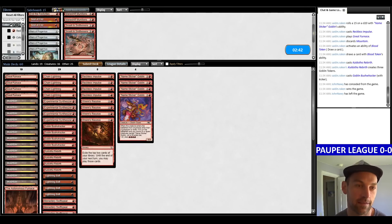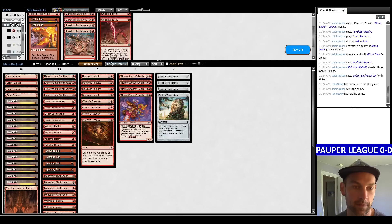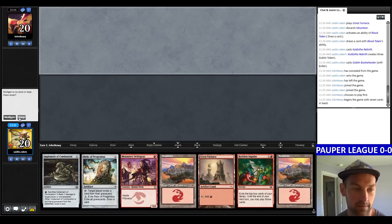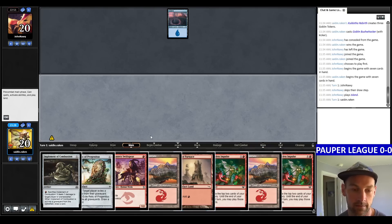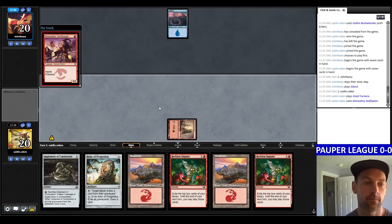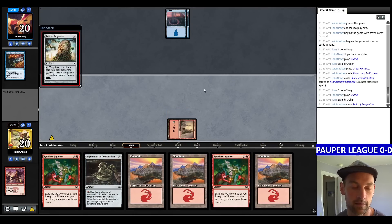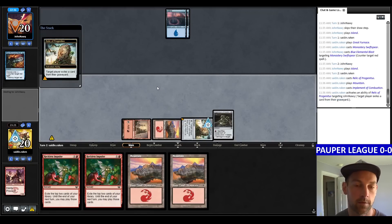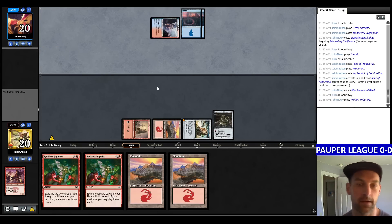For sideboarding we just need the Relics and can trim on Chain Lightnings. We could bring in Seal of Fire as an onboard answer to a Drifter Ephemerate, but I think it's probably fine not to. Going land, Swift Spear — they're probably going to have a Hydroblast, but we gotta go for it and force them to have it. They do have it.